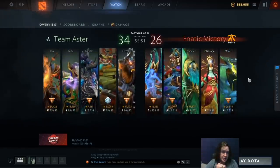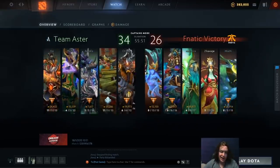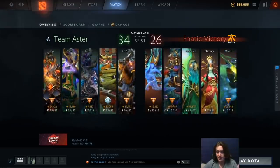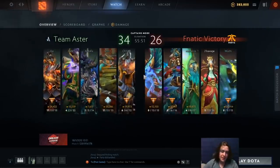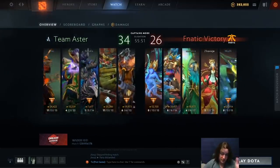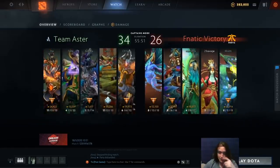Next, let's take a look at the game between Team Aster and Fnatic. On Aster we have Ember Spirit, Rubik, Abaddon — position 5 Abaddon, position 4 Rubik, offlane Ember, surprisingly. Then we have a Gyrocopter carry, mid Magnus, position 5 Puck, Disruptor as a 4, Necrophos offlane, carry Naga, and mid Viper.